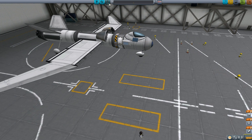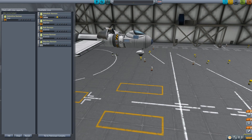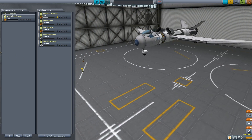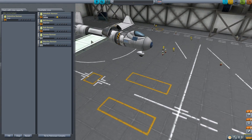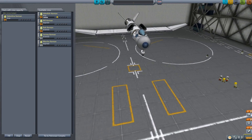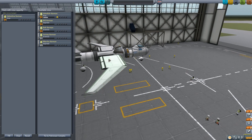We should definitely take a new pilot along with us. We love you Jeb, but we're going to take Valentina Kerman — she's going to be our space plane pilot. There are also some solar panels on here; not that we really need them, but they're there. And we also have two vertical stabilizers in a V formation in the back.